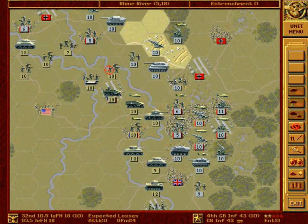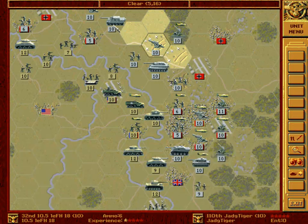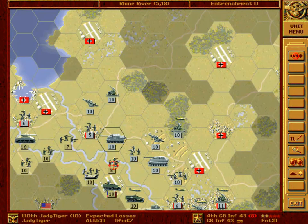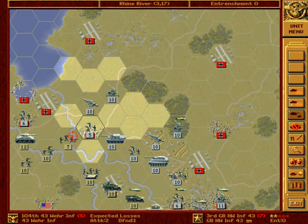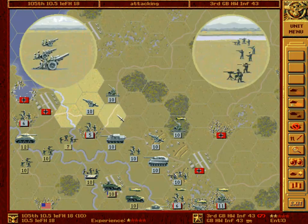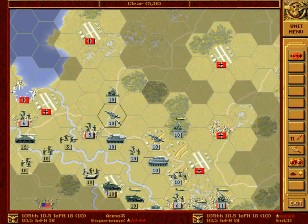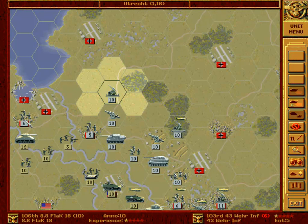For example, this one here. Now, Jagdtiger. Excellent. Now we will shell this infantry. And after attacking this Thunderbolt, we will place the air defense here and establish a defensive perimeter at the Rhine River, since this unit will probably be lost on the next turn. Most likely.